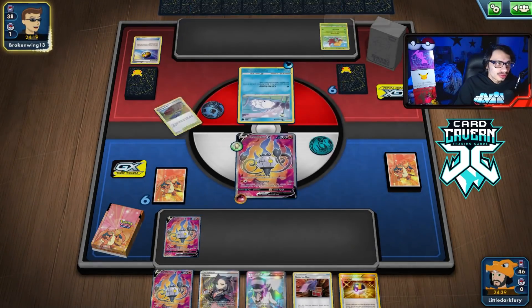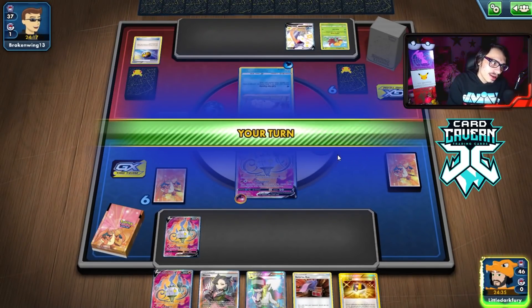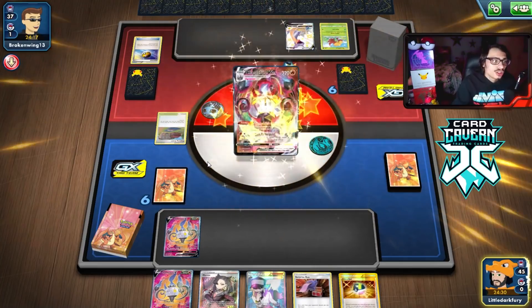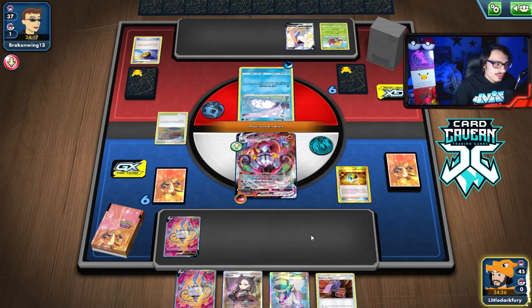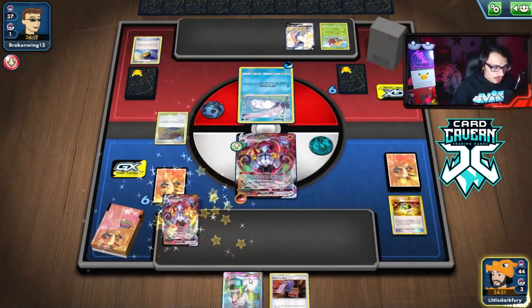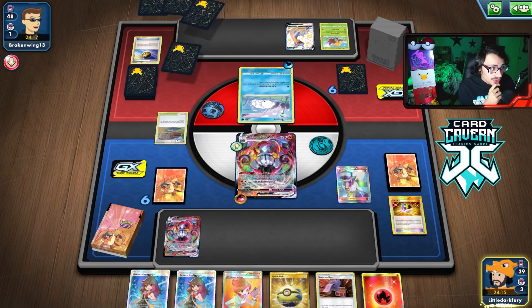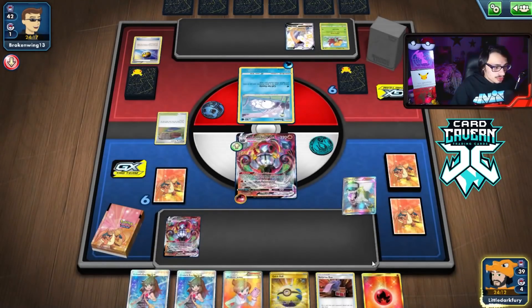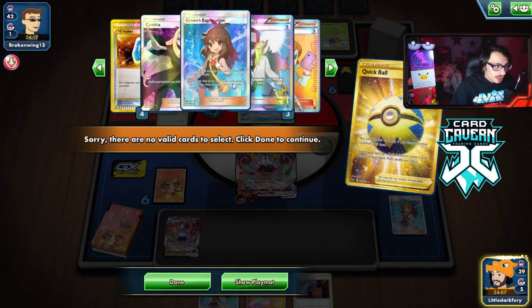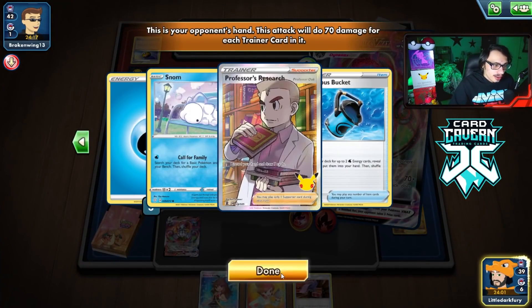They're playing Lapras - I don't think they're playing a full expanded deck. They can't even attack yet. I get Lapras active, put Chandelure down right away, then Ultra Ball to grab another Chandelure. I'll N them and hopefully find a Fossil - fossil would be very good here.